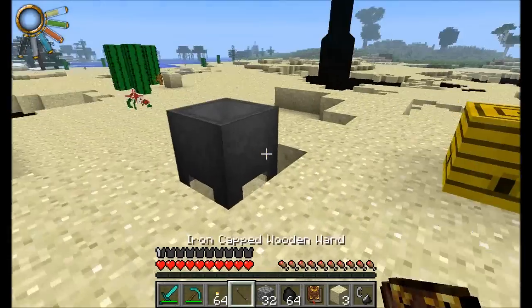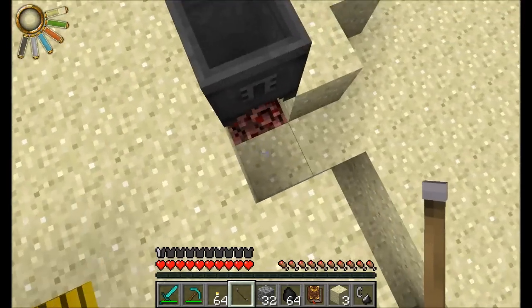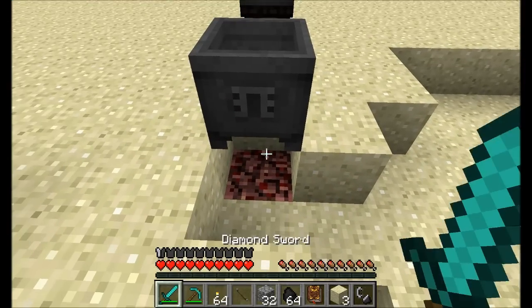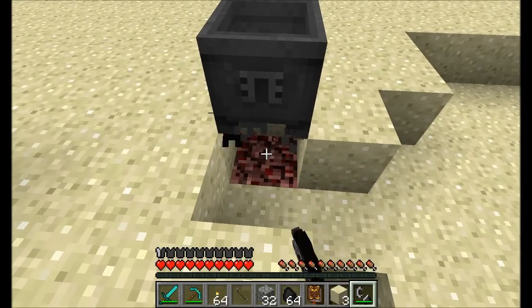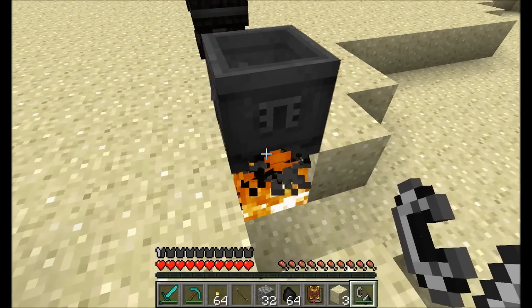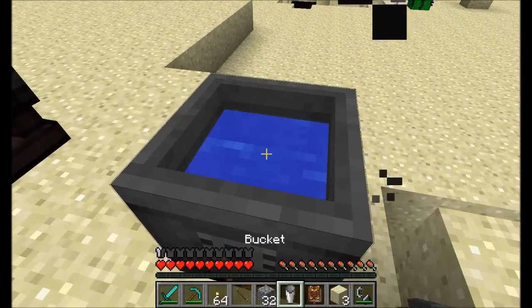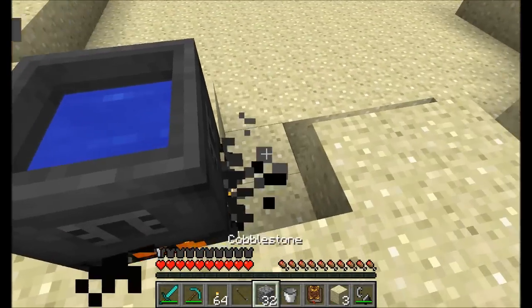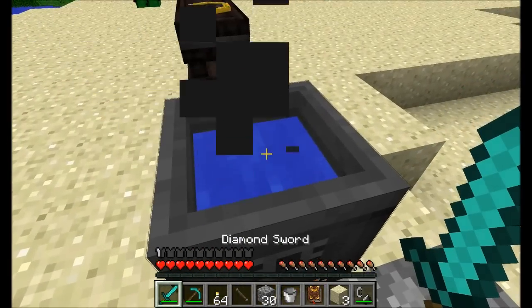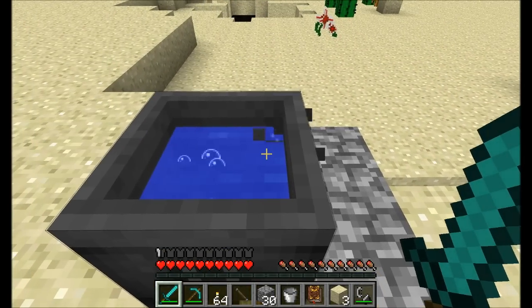How do we use it? Real easy — place a cauldron in the world, whack it with the wand, and you've now got a crucible. Make sure to have a fire source under it. You can either light a flame, place some lava, or if you happen to have some nitor already, you can use that. For now we'll use a flame. Then you're going to need to fill this thing up with some water. The water is going to sit here and start to bubble and boil — that's when you know it's ready to go.